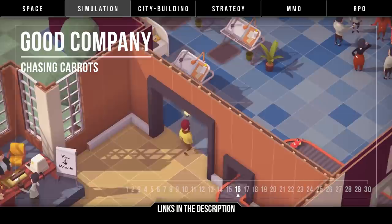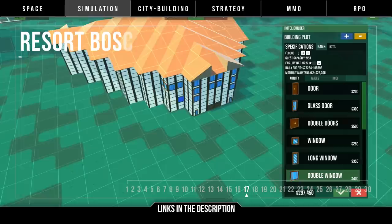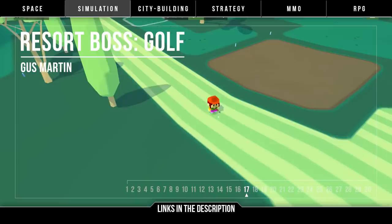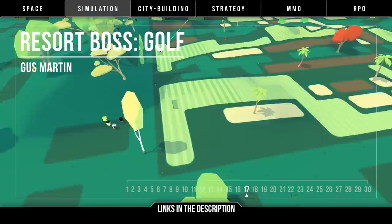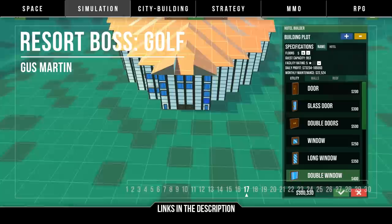On the green, it's Resort Boss Golf by Gus Martin — looking to be a new SimGolf. Be your own golf tycoon, starting from a single hole course and growing to a five-star destination. Gameplay seems heavily inspired by SimGolf, with building courses, developing your resort, and playing on the green yourself. But visually it isn't the most stylistic game to look at, and a concern would be that it might lack character. Set for a 14th of February 2019 release.